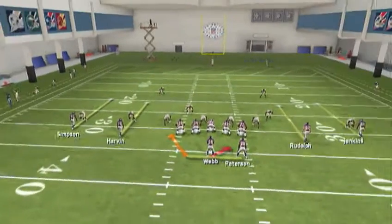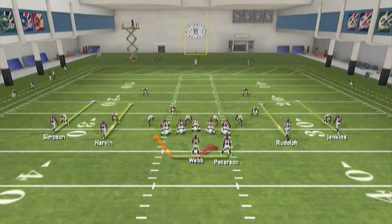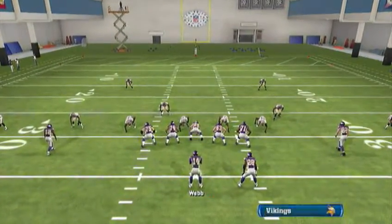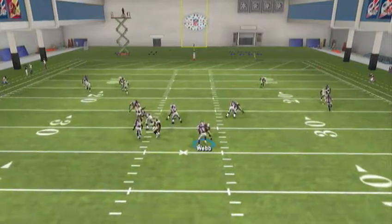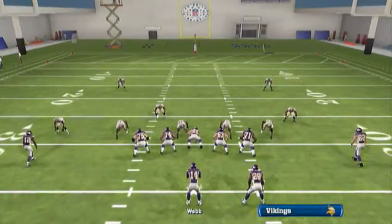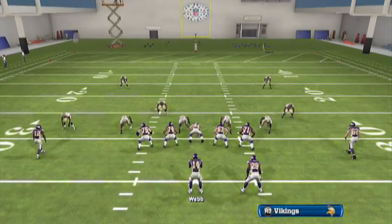I was at a tournament, by the way, and Joe Webb just tore this guy apart in a round-robin tournament. I already won the tournament — it was the last match. So I was like, I'll try Minnesota. They actually tore it up for me, which is why I'm making this. Again, you're going to read that D-end, he crashes, and you're going to run with Joe Webb. The D-tackle sometimes gets over your guard — that's okay, sometimes they get that.